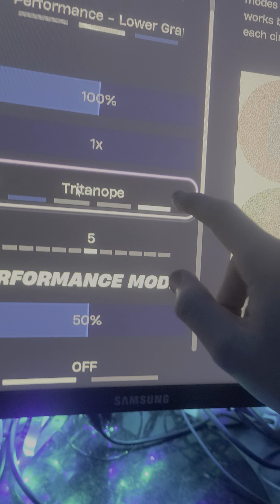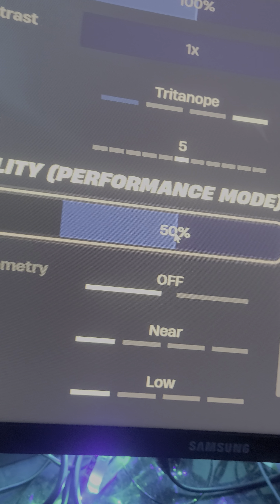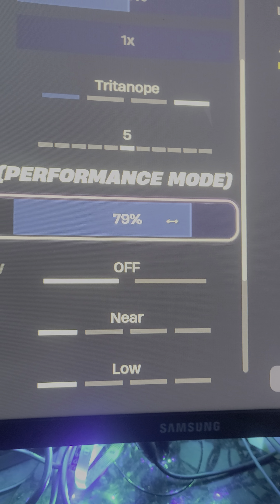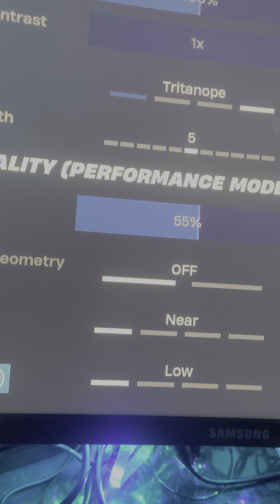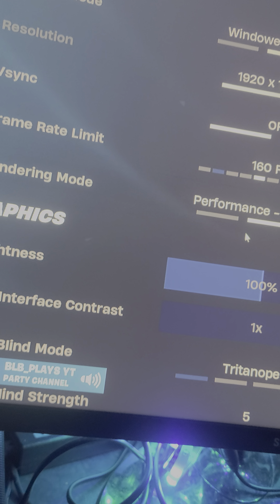Put everything on low. Set Triton up to five — that will help with FPS. Then set your rendering distance from 50 to 65, that will work the best. Remember to do all of this.